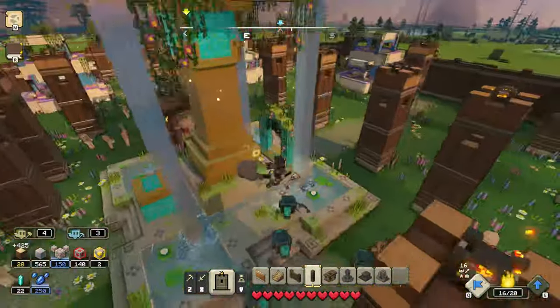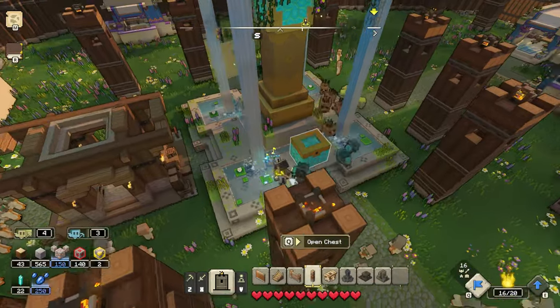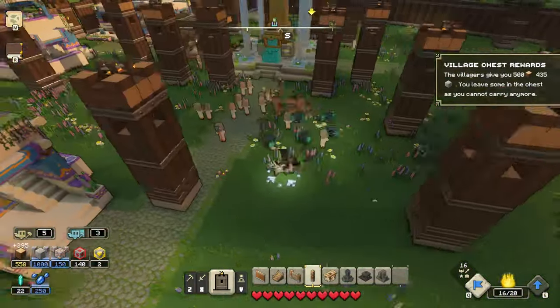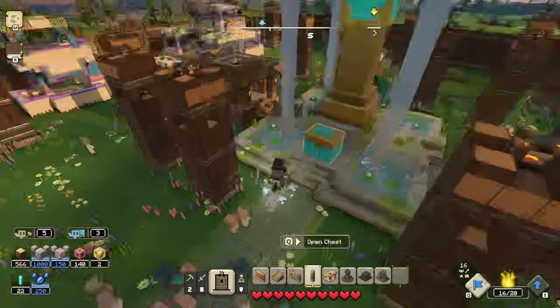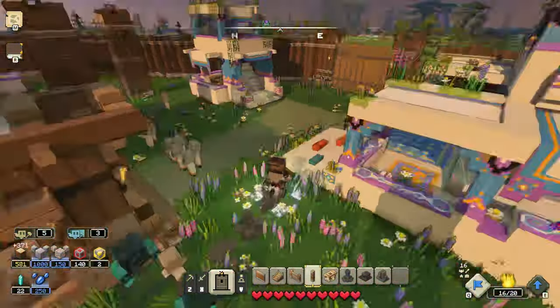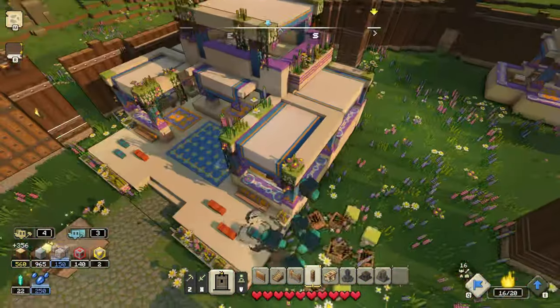My next tip is that you can spend resources as you slowly gather them. What I mean by that is, if you have 800 wood or stone queued up to gather and you already have 900 in your inventory, you can go ahead and start spending those resources building things instead of waiting until it caps at 1000 and losing the rest of those resources. This is a very useful tip when fortifying towns.